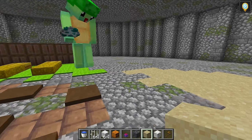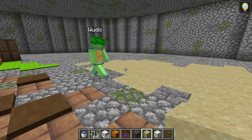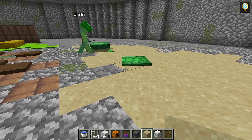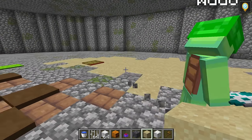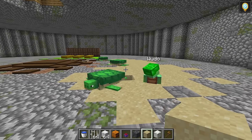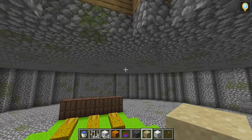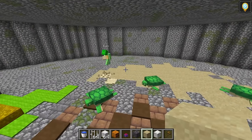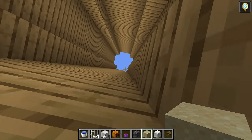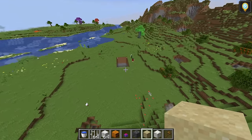Now that my nice sandy area is all done I can spawn in my turtle family. Wait a second — where are the turtles going? Are they sinking into the sand? Look at all the turtles slowly going inside of the sand! Wait what — I'm sinking in the sand too! I think my sand turned into quicksand! Oh my gosh. So while Wudo deals with all that sand, I'm gonna quickly go back to my side so I can continue working on my tunnel.